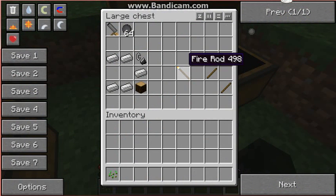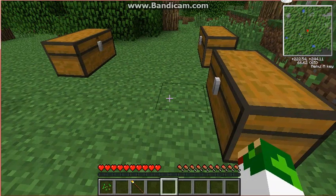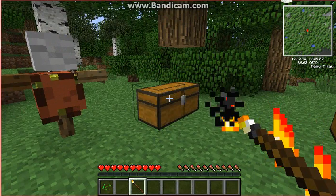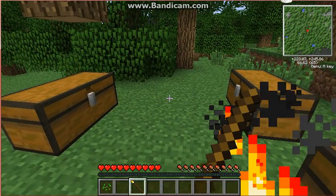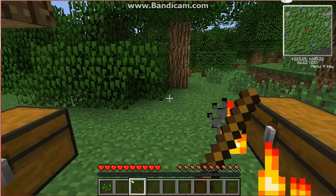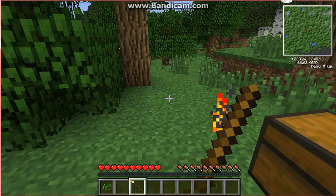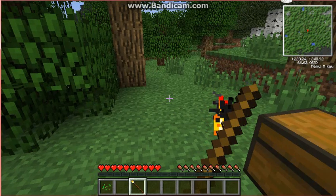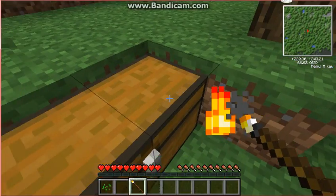Next we have the fire rod, which is crafted with a torch and two sticks. Now what this does is like you can... reload — crap. Reloaded. We got like four minutes left, gotta hurry up. I think you throw this and fire is everywhere or something. I'll put this back.